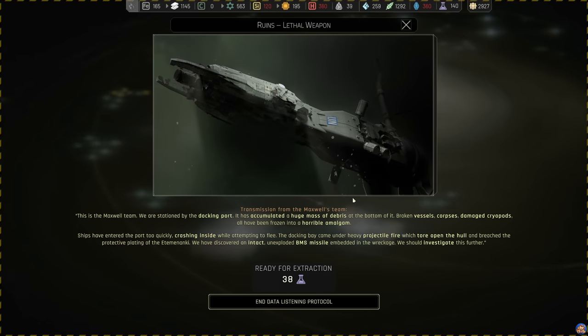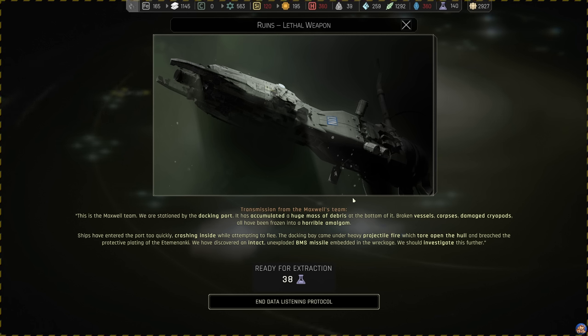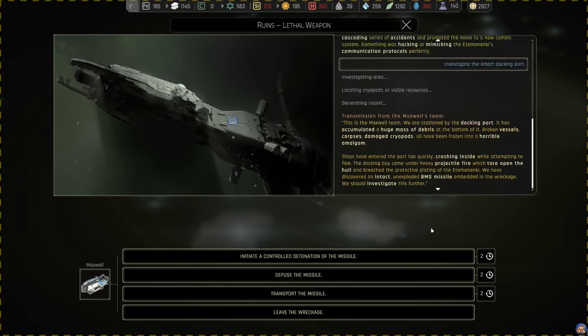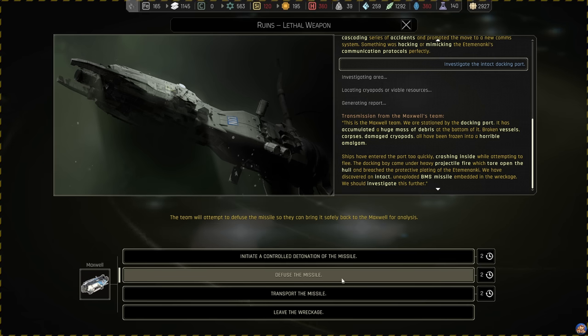A science ship team has completed a task. This is the Maxwell team - we are stationed by the docking port. It has accumulated a huge mass of debris at the bottom of it. Broken vessels, corpses, and damaged cryopods have all been frozen into a horrible amalgam. Ships have entered the port too quickly, crashing inside while attempting to flee. The docking bay came under heavy projectile fire, which tore open the hull and breached the protective plating of the Etaminanki. We have discovered an intact, unexploded BMS missile embedded in the wreckage - we should investigate this further. We are going to defuse it.